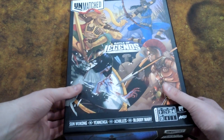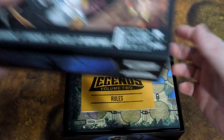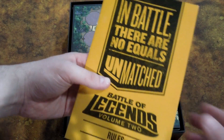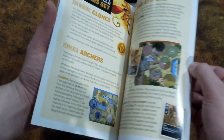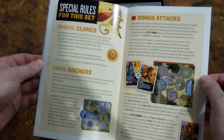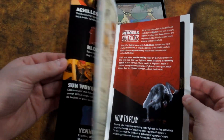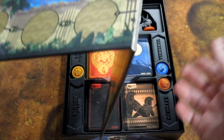Here is the box. You get your, of course, Unmatched rulebook, which actually has new rules for a free-for-all mode if you want to do that. Also your rules for team play and the special rules for the set and the board, and your standard rules for the game. You get a double-sided board.